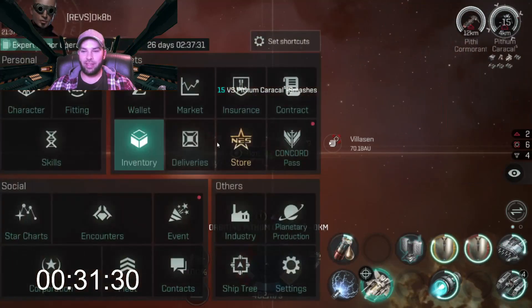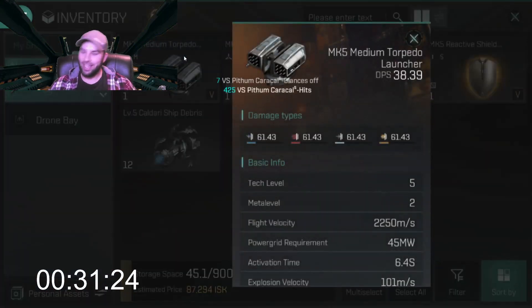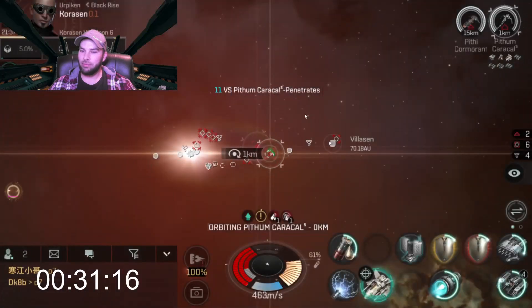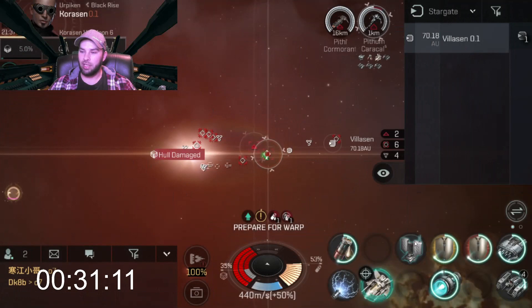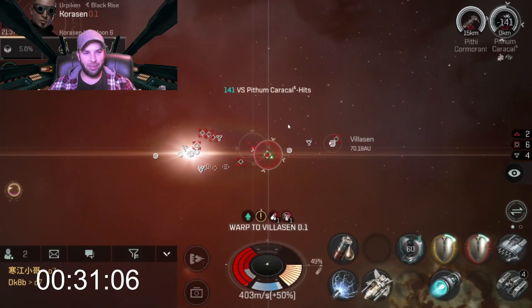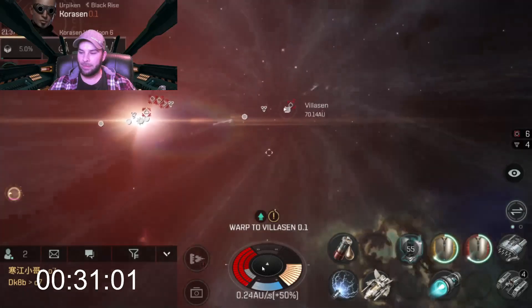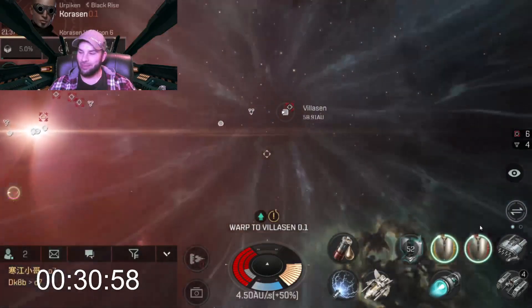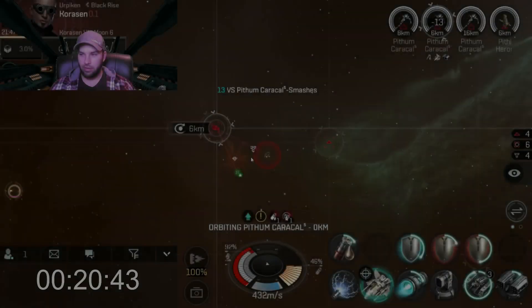Got a medium torpedo — 38 DPS — that is going to be a banger! Going to refit now. Almost sat here about to die like an idiot and lose the torpedo right away. Let's go slap this baby on — this is going to make ratting so much easier with just that one torpedo.